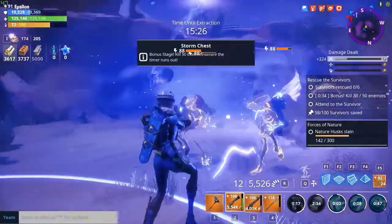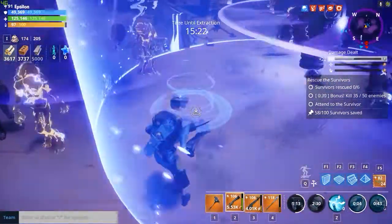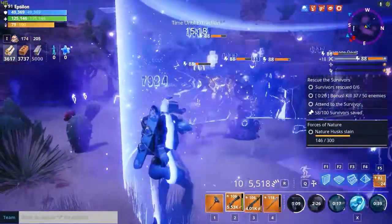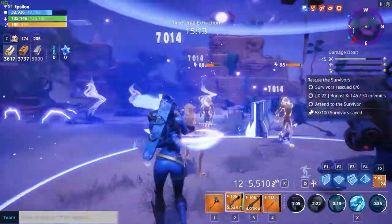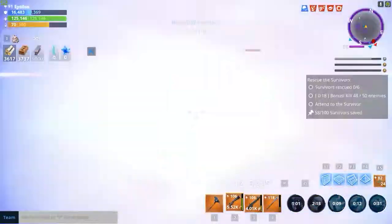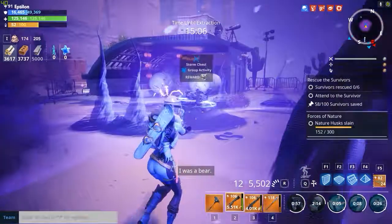Another thing I wanted to mention - I see a lot of people playing Outlander but a lot of Outlanders don't use the punch. The anti-material punch got a huge buff in update 5.0, so make sure you use that punch. It's very powerful, especially on the new Ragnarok hero. The charge punch is a really, really powerful skill set - make sure you use it.